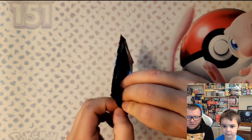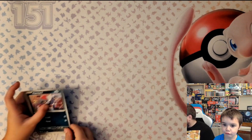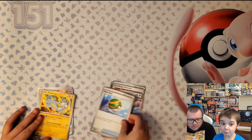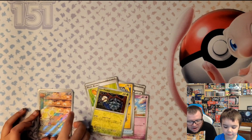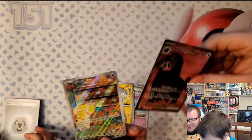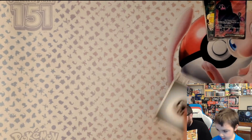Now let's get into the Scarlet and Violet Base. Hopefully we get some better luck than we just had with the two Obsidian Flames. We have a Pawniard, Crushing Hammer, Starly, Flittle, Nest Ball, Pachirisu, Picnic Basket, a Pincurchin, and a Full Art Oinkologne EX. That was a much better pack than the first two - some better luck!